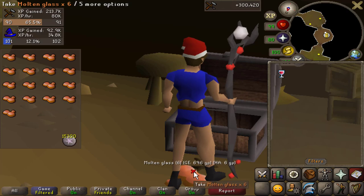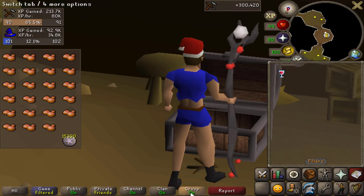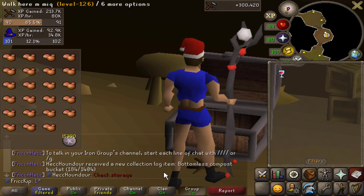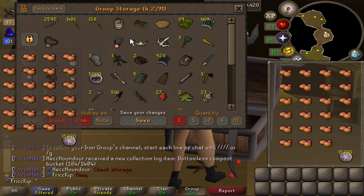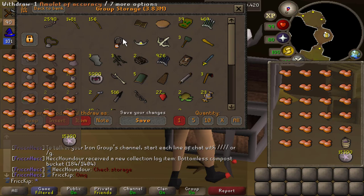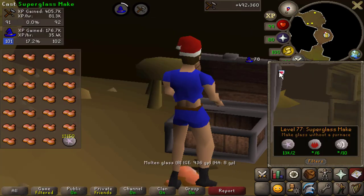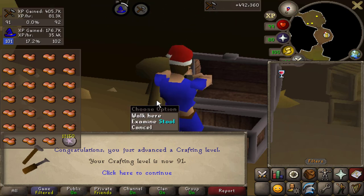I just saw the group thing had the blue notification on it because I had the chat hidden - I don't know how long ago she got this. I just messaged her like an hour ago asking if she killed a spore today, and there it is in the group store - it's the bottomless bucket! Isn't that so cute? Like I got a bucket for her a while ago and now she ended up getting a bucket for me. And I am getting a crafting level just from doing the super glass make - that is level 91.